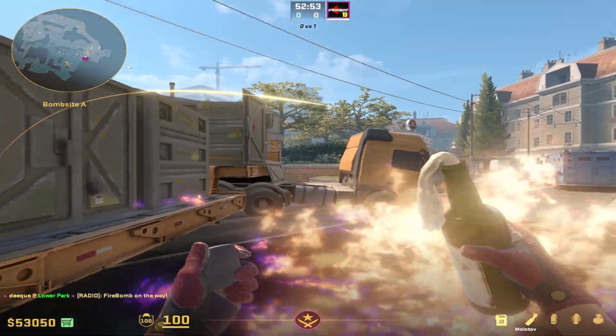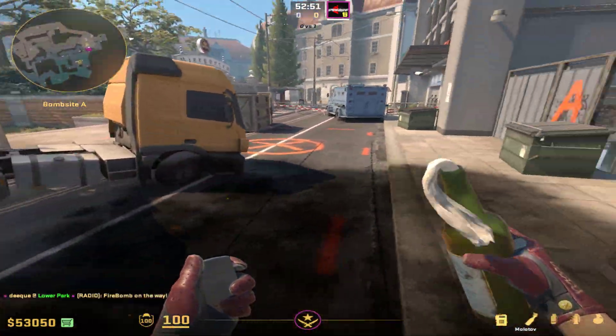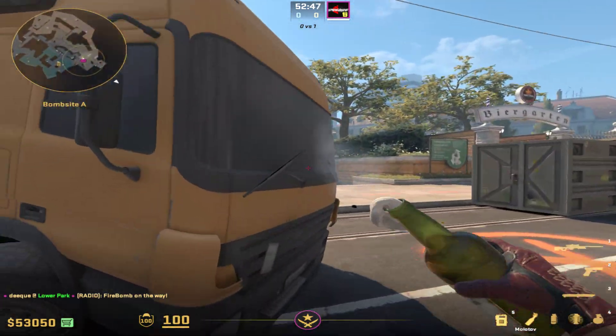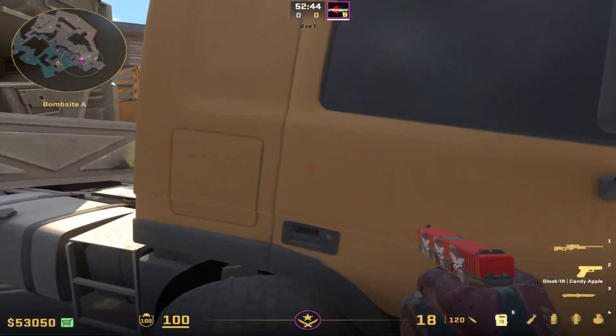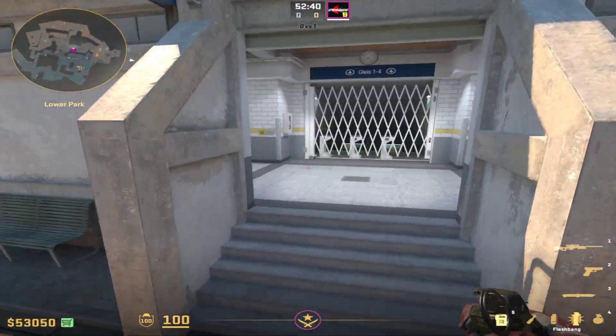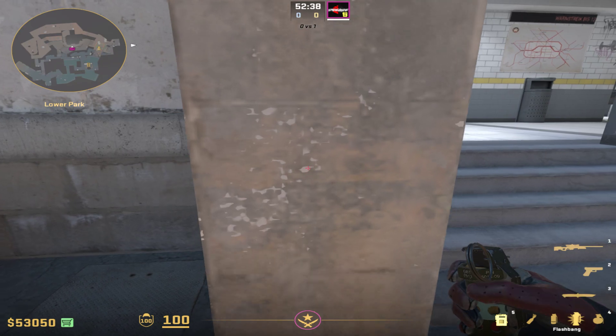It covers the track right here, so anybody trying to play close is gonna get burned and either forced to go all the way back into this corner, or forced to get out and play exposed. They can't play close because of the molotov. Then right after, you're just gonna pop in with a flash like this.